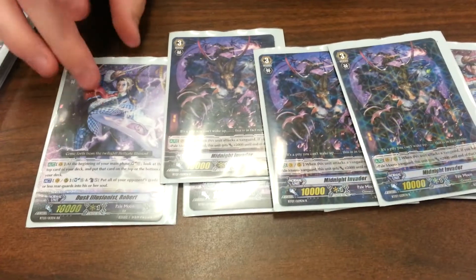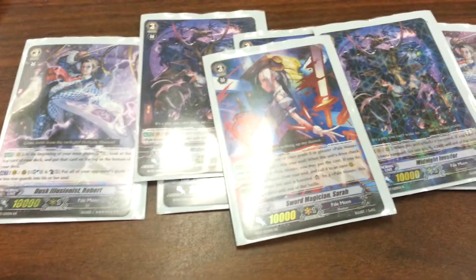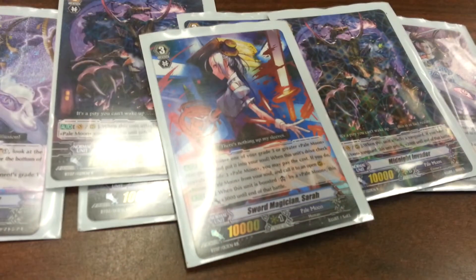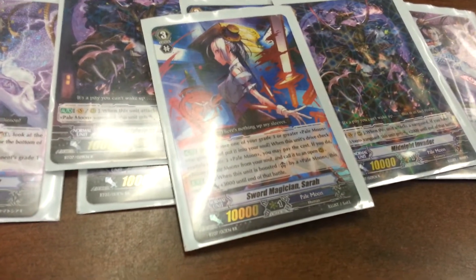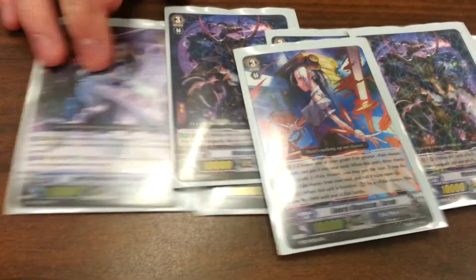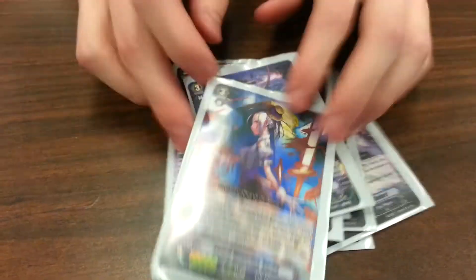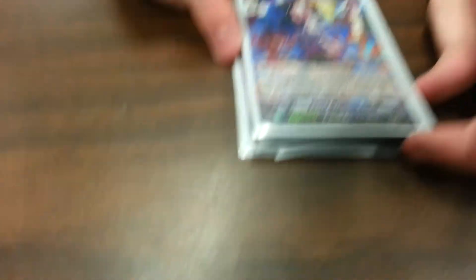Robert's skill also works on rear guard, which makes Sarah the round-out to my grade 3 lineup. Sarah is just a beatstick card — Robert can get his skill off and then you can put him into soul when Sarah's attack hits. If you check a grade 3, pull out another grade 3 for a free attack. Sarah also adds 3k when she attacks. That is my Pale Moon deck — I hope you guys enjoyed. Subscribe, thumbs up — I don't care, I'm having fun. Later.